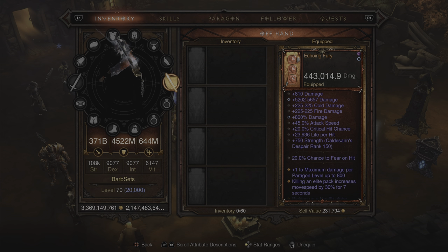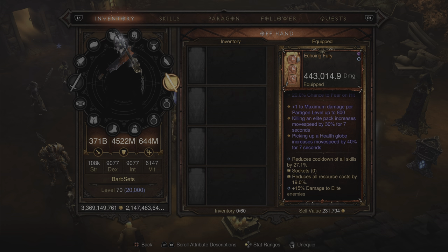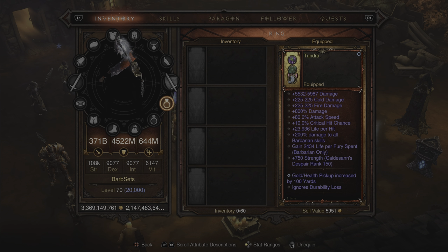For the offhand, we are picking up the Echoing Fury, dealing 443,000 damage per second. It's got regular damage, cold, fire, percent, increased attack speed, percent critical hit chance, life per hit, and 20% chance to fear on hit. You get one to maximum damage per paragon level up to 800, so at paragon 800 you're getting 800 extra damage. You also get the same two movement speed increases after killing an elite pack and picking up a health globe.